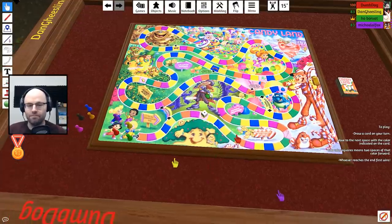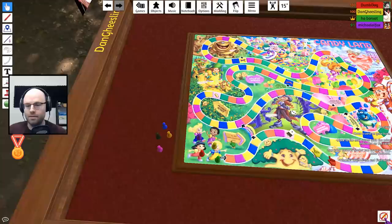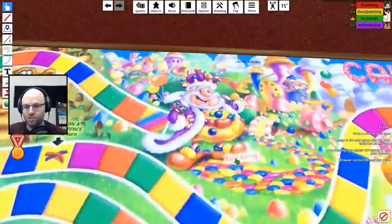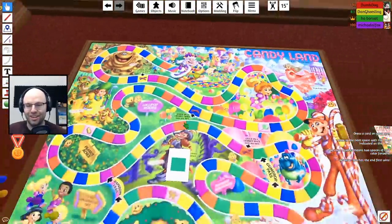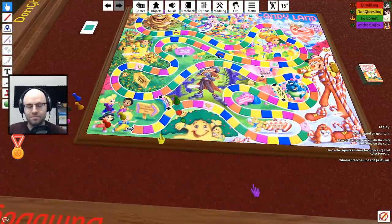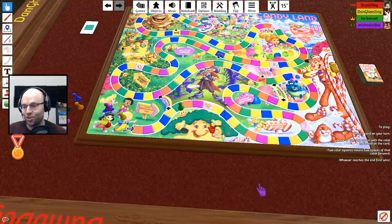I got a four. All right: Apollo, Dan, me, Mouth. The goal is to get to the end. I got light blue — I skipped! Rainbow Trail — dude, that's a huge shortcut. That's just cheating!